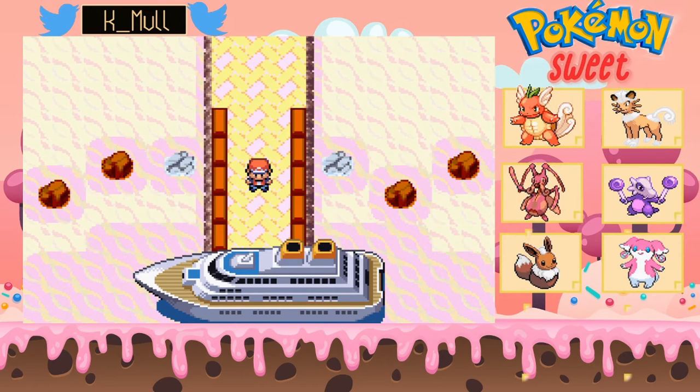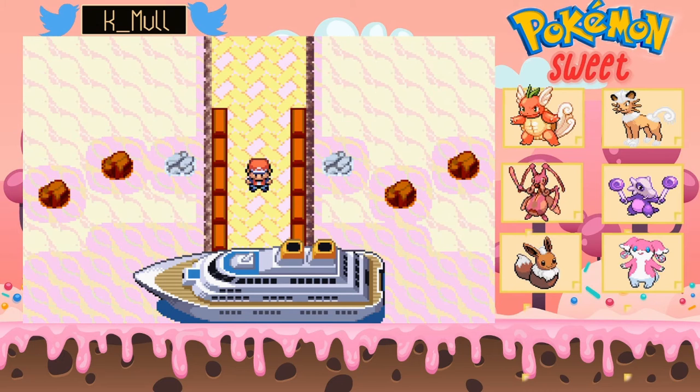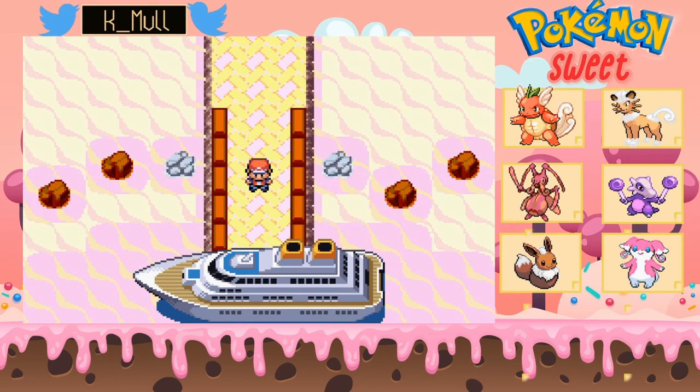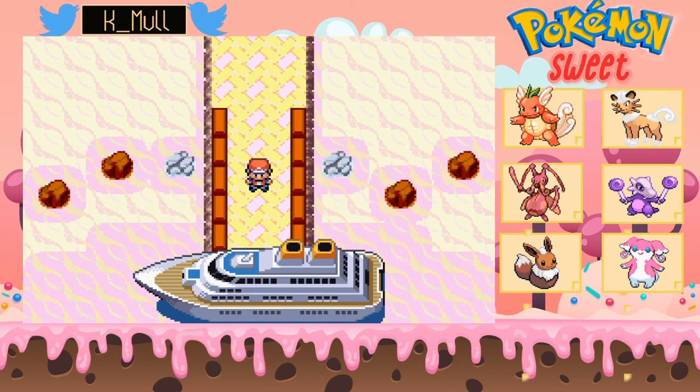How's it going everyone, my name is K Muttly and welcome back to the channel — this is our Pokemon suite let's play. If you're new to the channel, hit that subscribe button and like the video. In the last episode we finished up all our business on the SS Banana with Chocobun, who is apparently the creator of this candy land. Now we're gonna take on the gym.